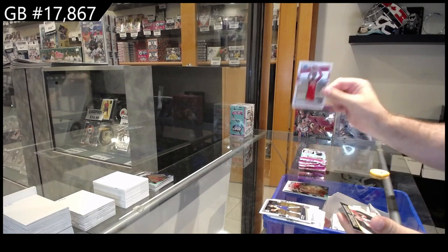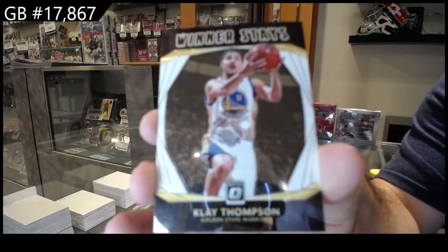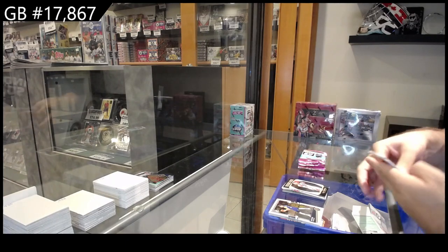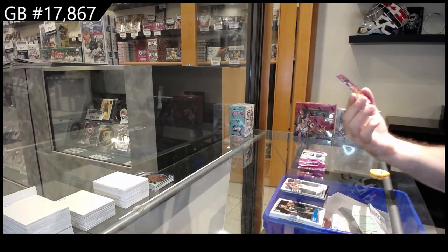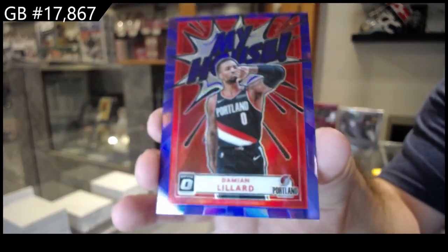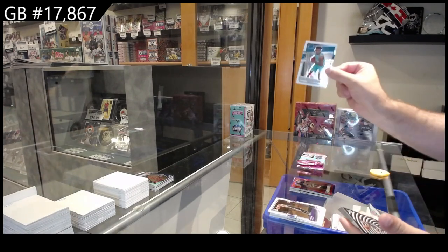Rated Rookie of Martin Jr. for the Rockets and a Winner Stays of Thompson for Golden State. Rated Rookie of Nijia for the Nuggets and a My House (blue or purple) of Lillard for Portland. I love these My House cards. Rated Rookie of Kerry Jr.